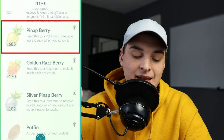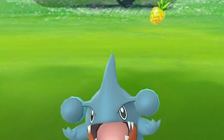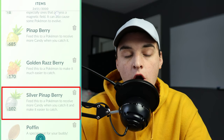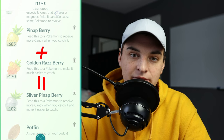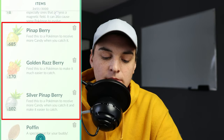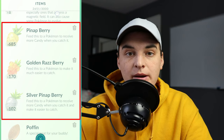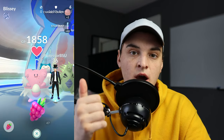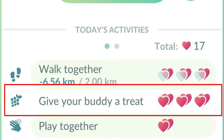Pinap Berries are super useful — they double the candy on any catch. I save them for big events where a Pokémon I want a lot of candy from is spawning in the wild, like if Gible were to spawn. Silver Pinap Berries are even rarer and combine the Pinap effect with a Golden Razz effect — doubling candy and also boosting catch chance. Keep as many of these three berries as you can. If you want to get rid of excess berries, dump them into gyms for Stardust and candy, or feed them to your buddy for hearts.